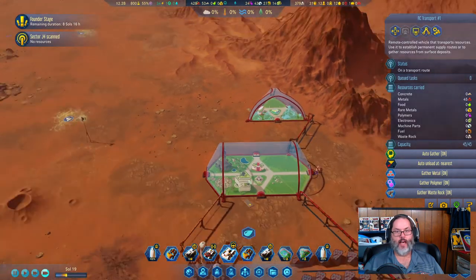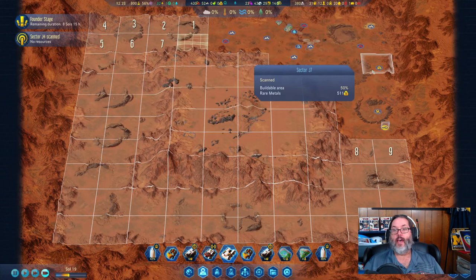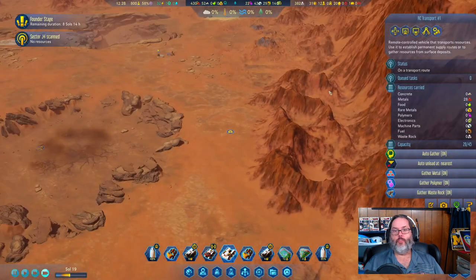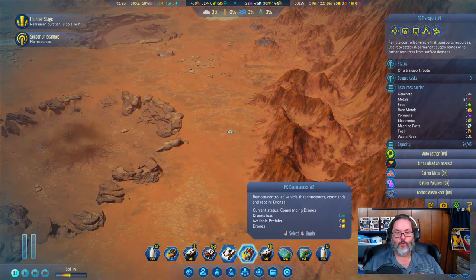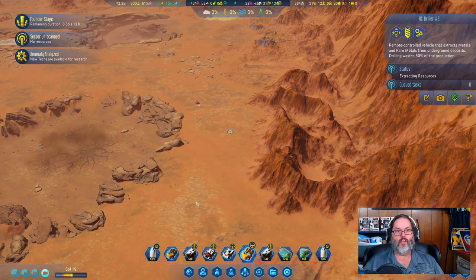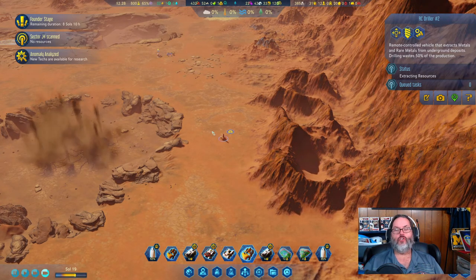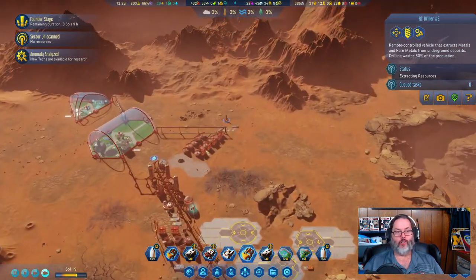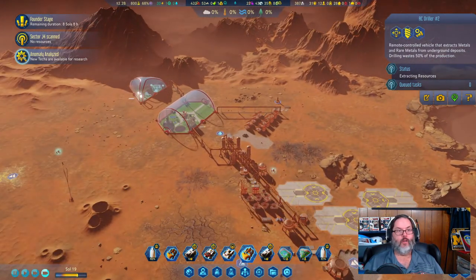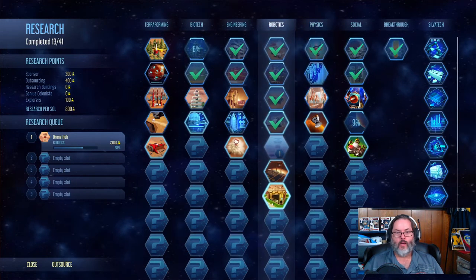Actually it's better to do it this way. I have a thought — let's pull you and have you start drilling over here instead of up here. The other guy is already doing metals; this deposit is rare metals. Rare metals we can actually send to Earth for money — that's a revenue generator.